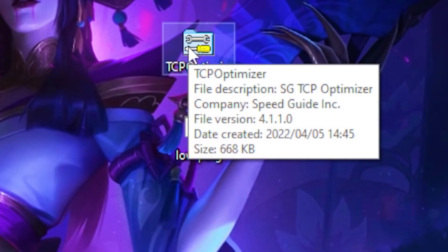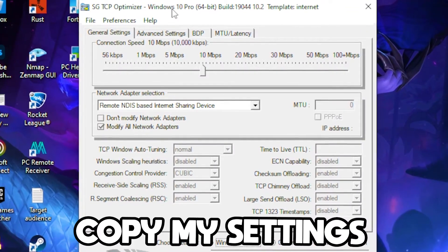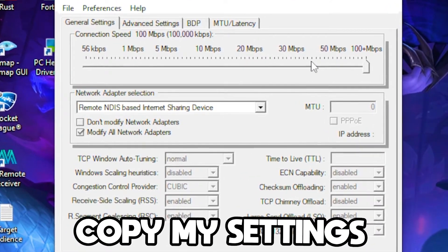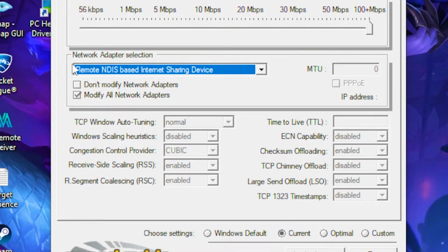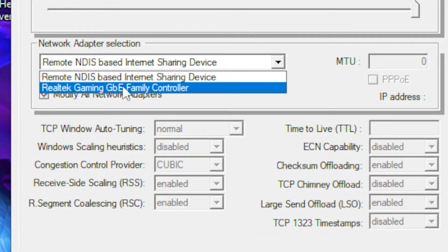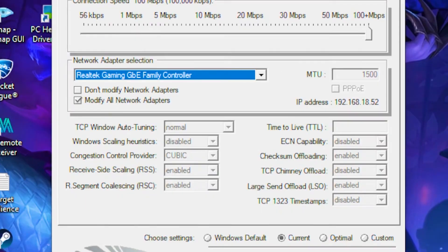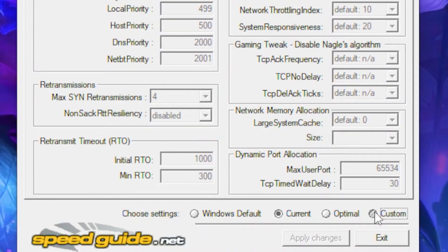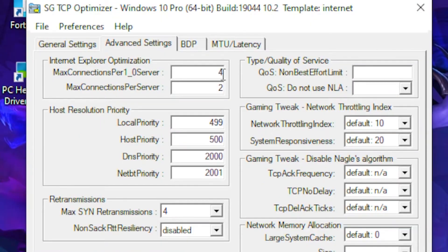Next, open up the TCP Optimizer. Set your connection speed all the way up to 100+ megabytes. Under network adapter selection, pick your driver — for example, the Realtek gaming driver. Then head over to Advanced Settings and click on the Custom option.